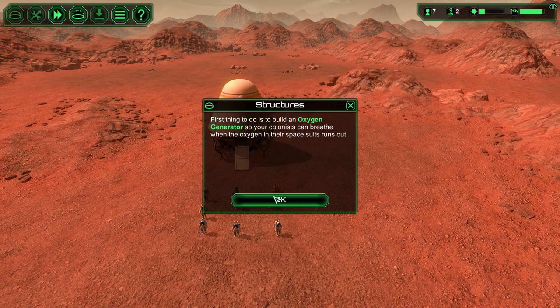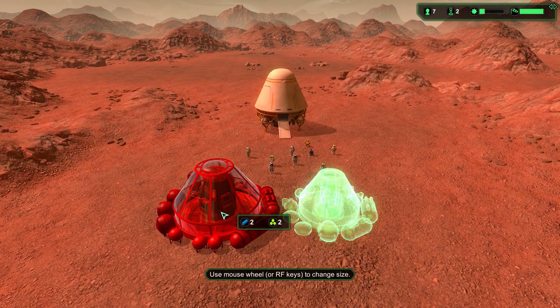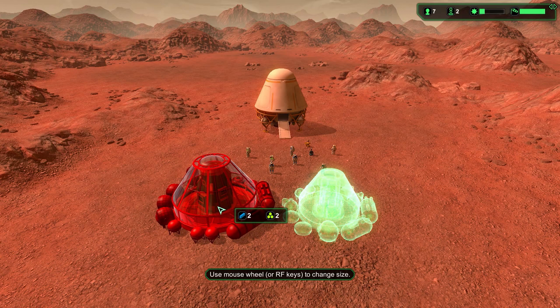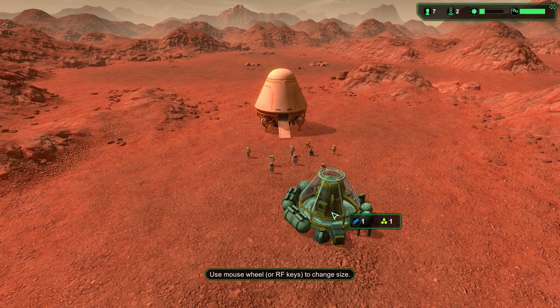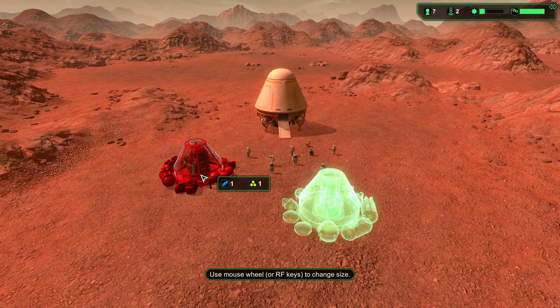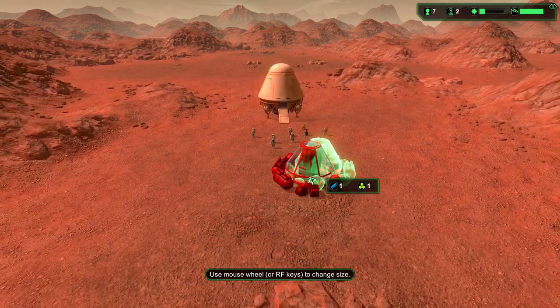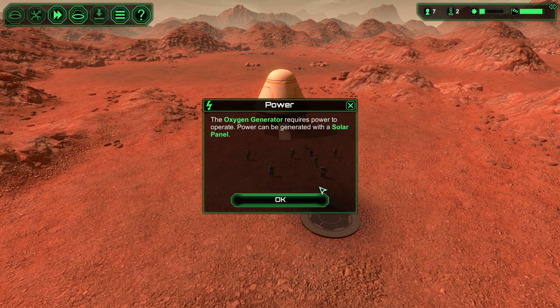First thing to do is build an oxygen generator so your colonists can breathe when the oxygen in their spacesuits runs out. You can actually swap the size of the generator - it'll cost more resources but generate more oxygen. Since we just barely crash-landed, we don't have too many supplies, so we might want to start small. The game is forcing me to place this here for the tutorial, but whenever you play on your own, you'll be able to place stuff wherever you feel like. No building upside down, though - maybe.